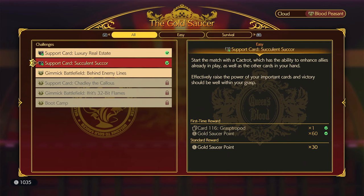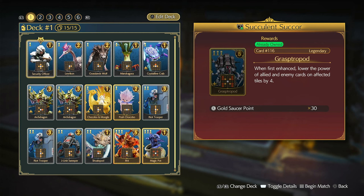Hello Avalanche, we're gonna do Succulent Suckor and Queen's Blood at the Gold Saucer. If this video helps you, please like it, leave a silly comment for the algorithm, and don't subscribe to me.